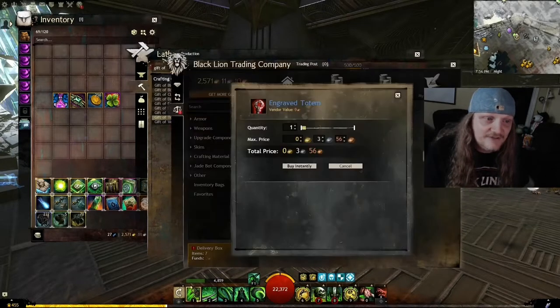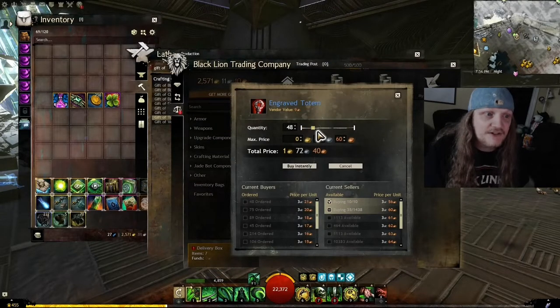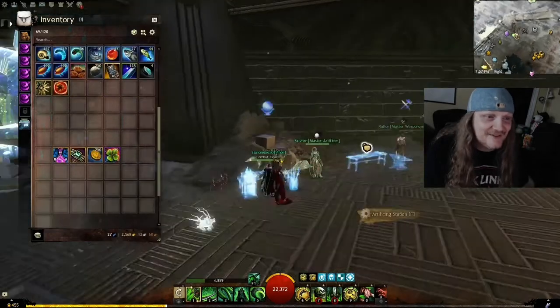I also needed Engraved Totems — the Tier 4 mat — because I ran out of that too. And wow, is it expensive if you want to buy a stack of that. So just buy what you need, because those Tier 4 mats are expensive. Go get them at the Black Lion trading post.